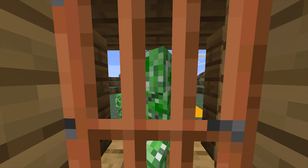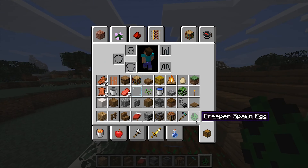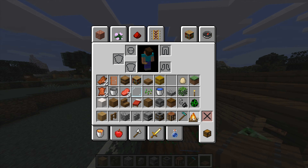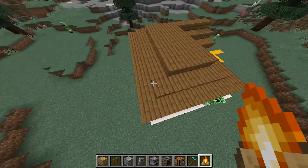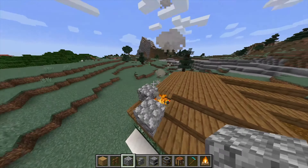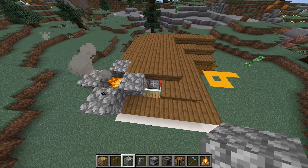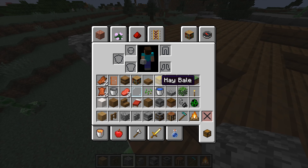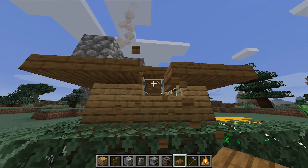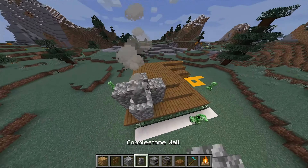Now for the final touches, all you need is some cobblestone, cobblestone walls, and a campfire. Go right here, break the block, put your campfire down, then get your cobblestone and put it all the way around. You can break this and put it right there just like this, then fix it all up to keep your amazing house tidy. Now just keep putting the cobblestone walls around.